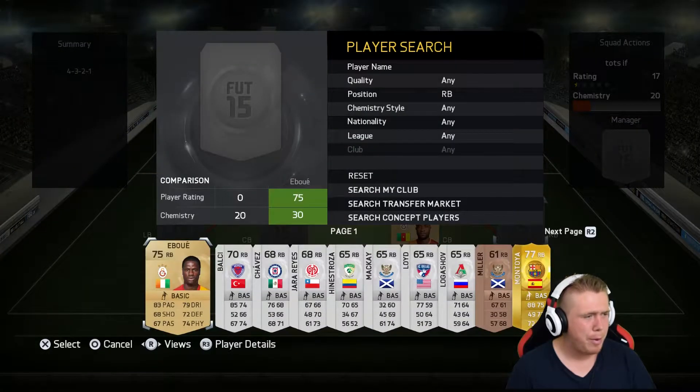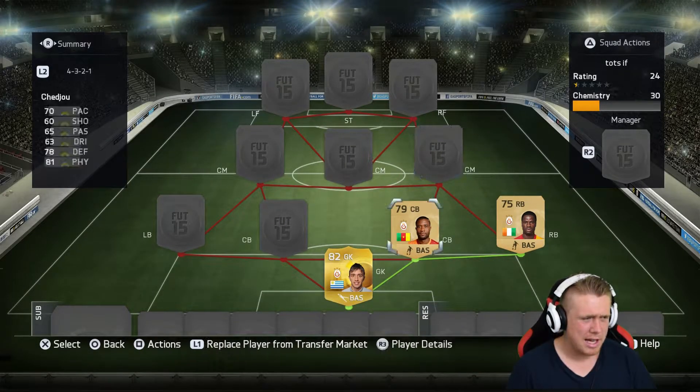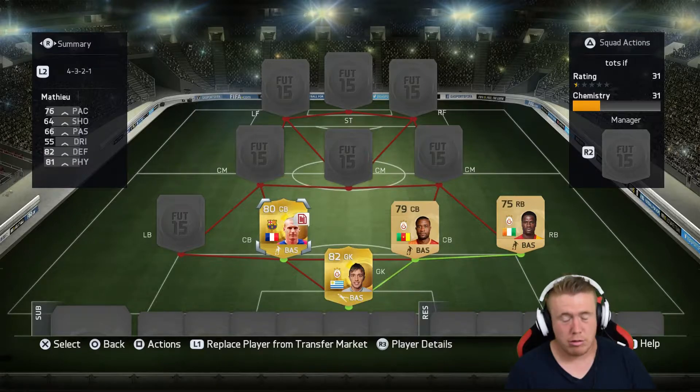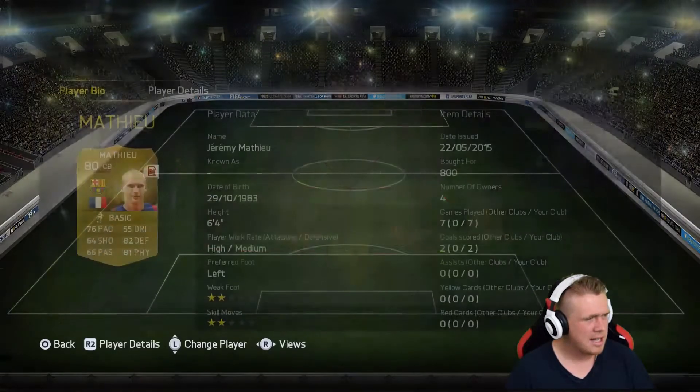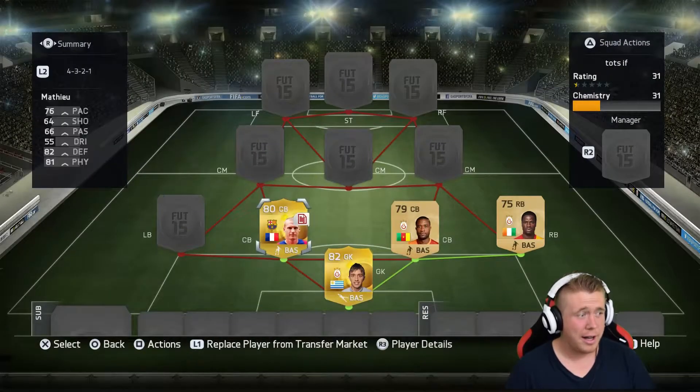Over at right back, we went with Aboué, the ex-Arsenal legend — still a pretty good card with that 83 pace. Moving on to the other centre-back, I had a lot of options going Barcelona: Mathieu, Mascherano, and Piqué. I went with Mathieu, the lowest rated of them all, and I'm really glad I did because he performed really well — 76 pace, 82 defending, 81 physical. He's 6'4" too, so that really helps out.